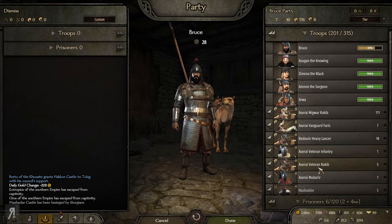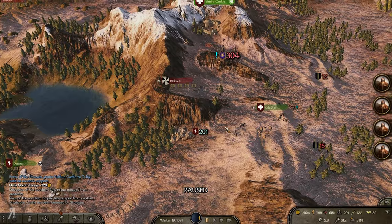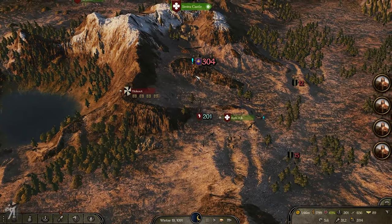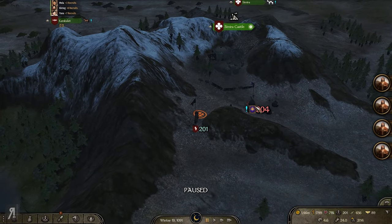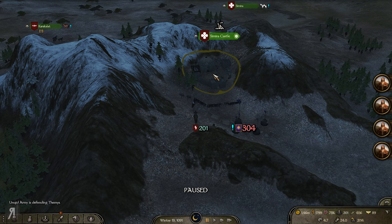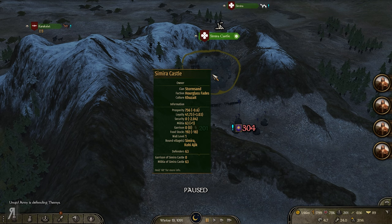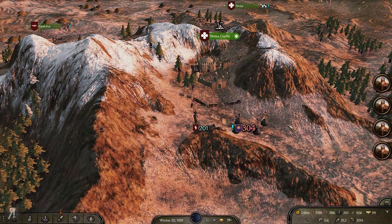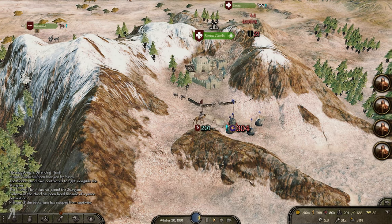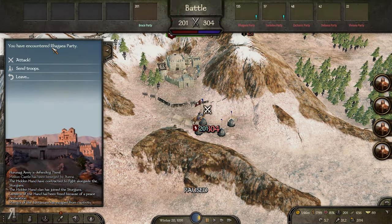I'm going to have to do something about that — I'm running around with a bunch of prisoners myself. Regea is over there so we're going to have to fight her as well. I'm at 70 HP. I guess I don't really want to fight at night. How is Samira Castle actually doing? It's only got 63 — yeah, that's probably not going to be enough.